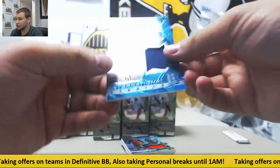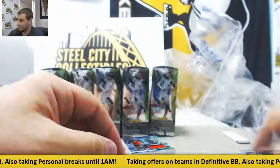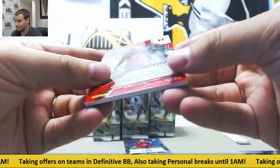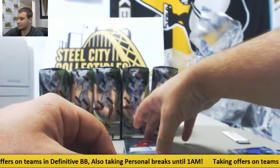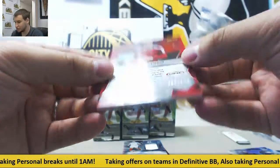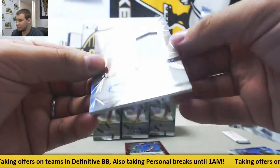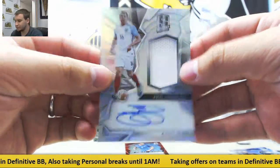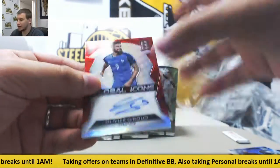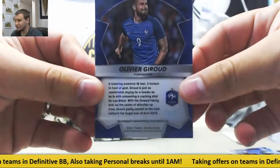Starting off with a blue jersey James Rodriguez, number to 75. Regular jersey Christian Benteke, $199. Autograph Mark Janko, Global Icons, that one's to $199. Jersey auto Phil Jajelka, to $149. And red Global Icons auto Olivier Giroud — that one is numbered to 65.